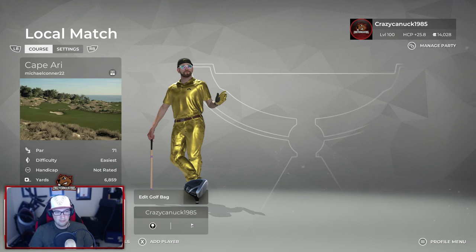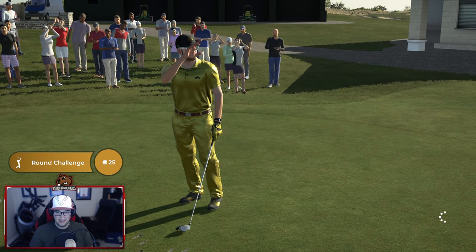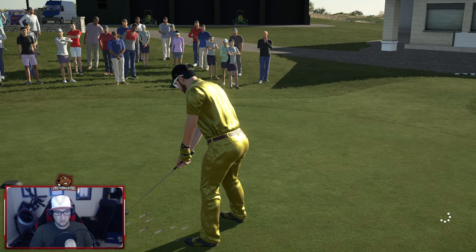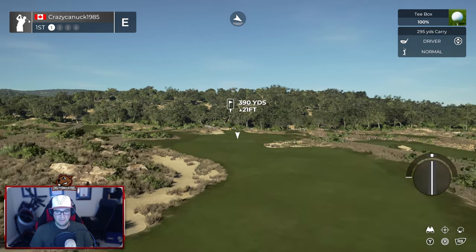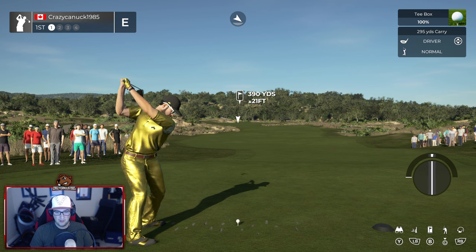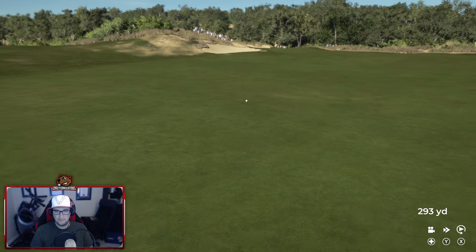Hey guys, Canuck here, welcome to another Dream Team contest playthrough. We are back to Team Red and we're gonna give Baby Bull's Cape Ari a go. I am pumped to play this — it was looking fantastic all the way through the build and he finished it real quick. The clubhouse pass for PGA 2K21 came out today with some really cool cosmetic features, almost like a little battle pass style thing. I've got the hockey stick putter too today, just some fun stuff for the game.